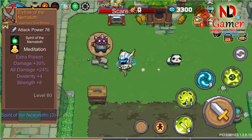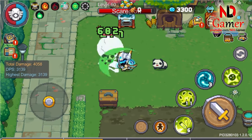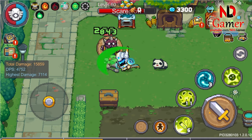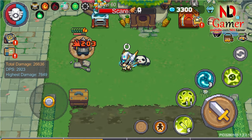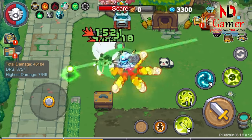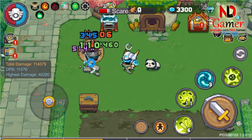The second weapon is called Elytras of the Nemetov. It's a dual sword type weapon inflicting poison damage. During regular attacks, it tends to slash at a relatively close range. When fully charged, it buffs for three turns, and during each turn it generates iron spheres to shoot laser beams towards the target.